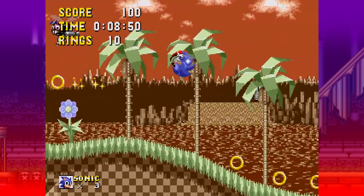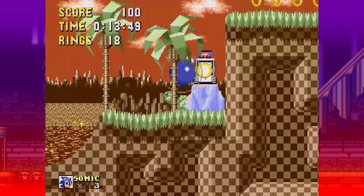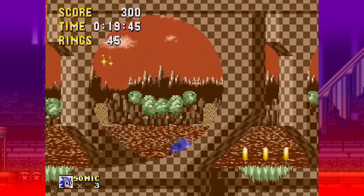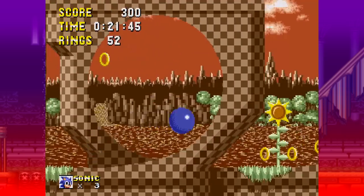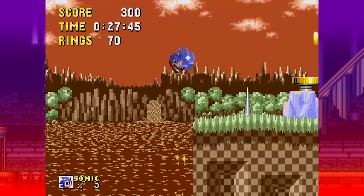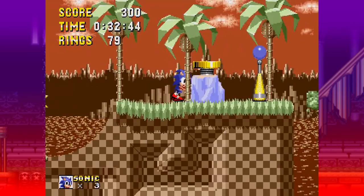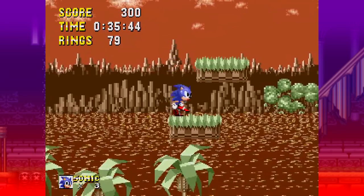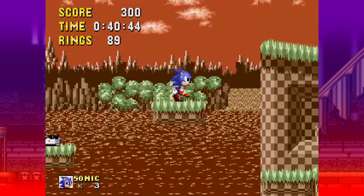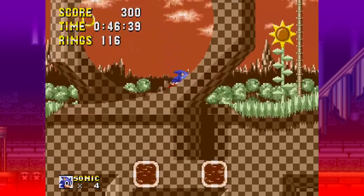Oh wow — I have a homing attack! That's not something I would expect to have. Interesting. It looks like we have Sunset Hill, which looks just like Green Hill, just saying. And it looks like we have a Sonic 4 style homing attack. We also have the 'out of here' animation — that sounds familiar, that's Sonic 3 and Knuckles, the little sound bite that says 'go.'